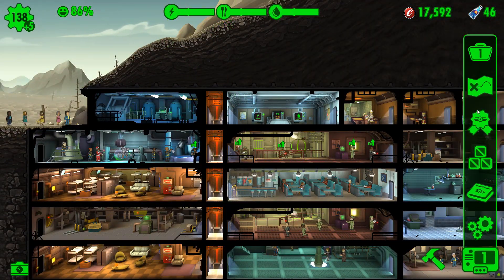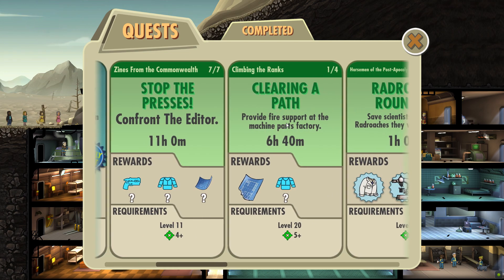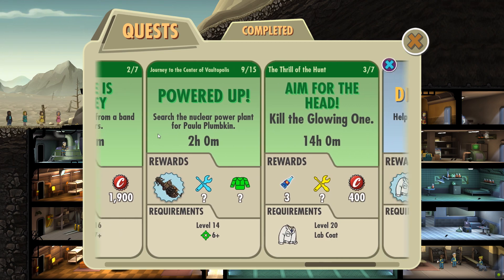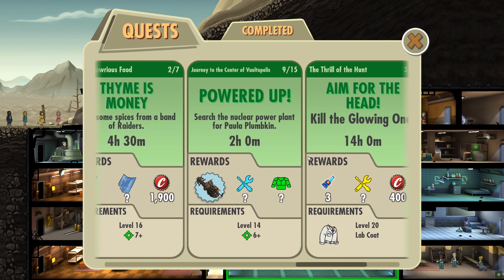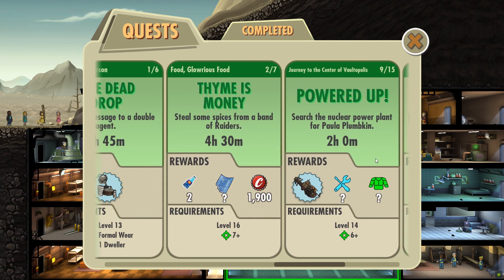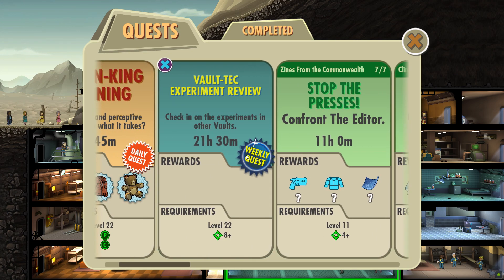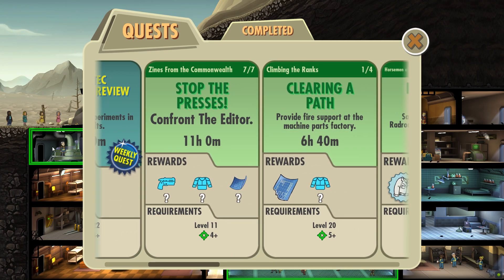We also have a lunchbox, but we do need to sort out another quest. There's spelunking training requiring three Nuka-Cola Quantums. Or we could finish the last mission - Stop the Presses, Zions from the Commonwealth. That's nine out of fifteen, two out of seven, one out of six, one out of eight - we haven't started. One out of six, one out of four. Zions from the Commonwealth is seven out of seven, so we might as well finish that quest line as well. The daily quest is worth doing too.